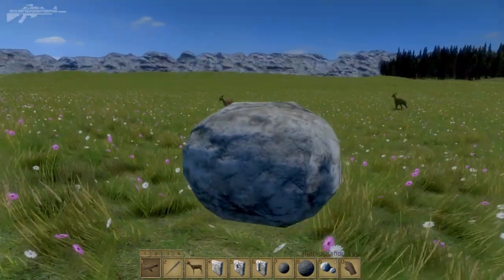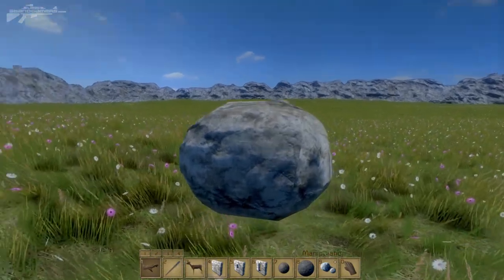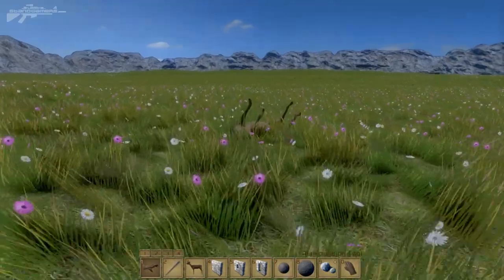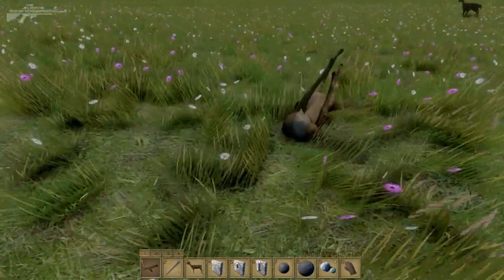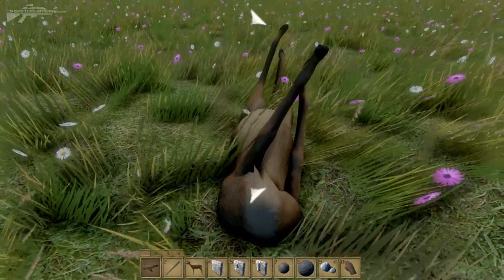We've got a deer approaching ahead. We're going to wait until he gets very close and then dash this stone at him at full pelt. And there we go - deer is down, he's stuck his legs up in the air. Then I guess we could loot it for something, but at the moment I think it's just a placeholder.